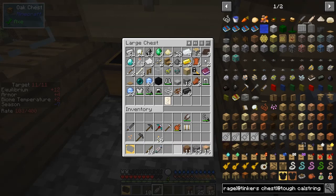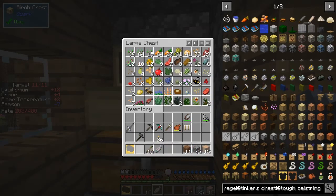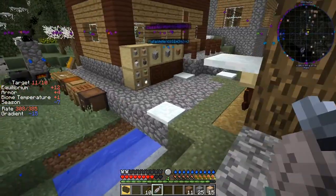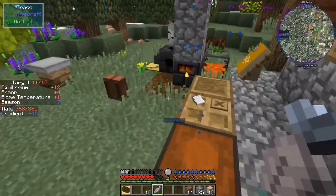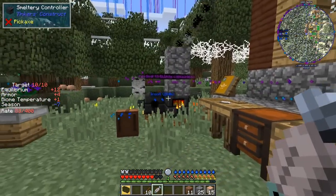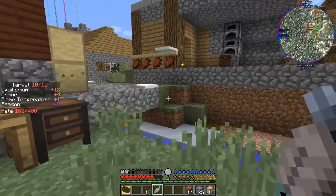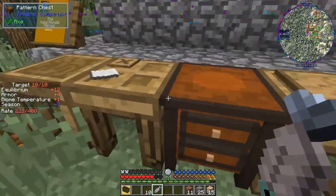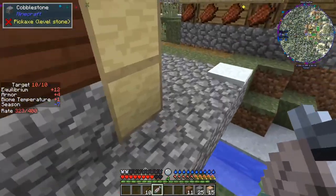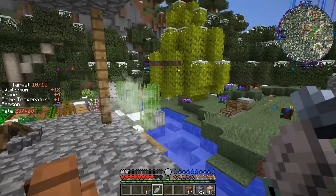I can get rid of those there and I think my inventory is almost sorted out. Sharpening kit - I'll put it down here. It's a shame I shouldn't have made that sharpening kit because I haven't got enough... Where's it gone? I had another drying rack here - it must have got blown up by the creeper. I'll just put it in here for the time being. You can see it, so it's not too bad - I won't lose it. I think it might have got blown up by the creeper.